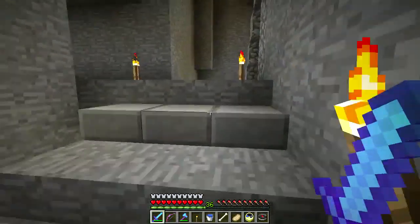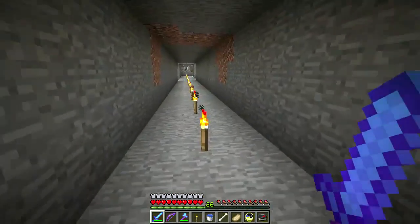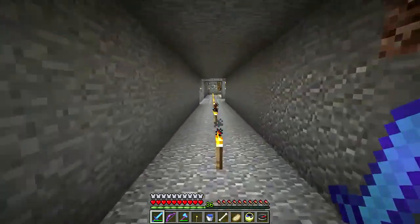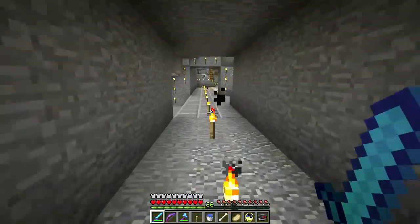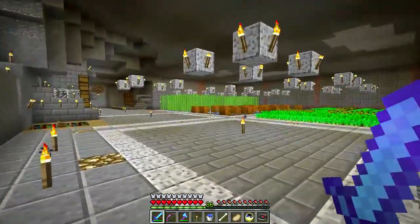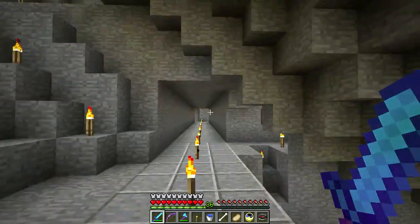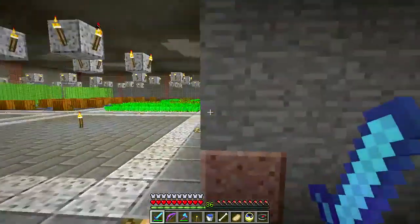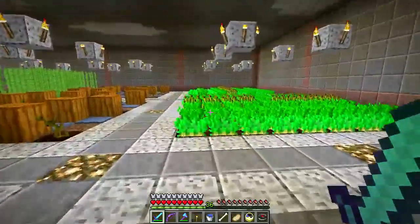I wanted to improve the access to my little spawner area over there. Look at this — I made a little tunnel with some stairs over there, and it flows right in. So this is the little cave area that I used to go up and around, but that's no longer necessary. I may in fact tear it all out.